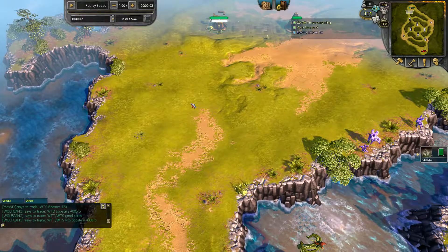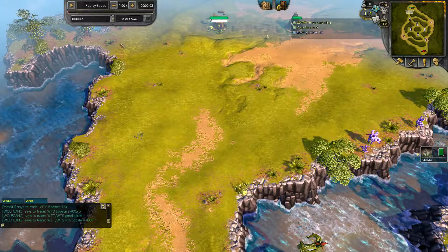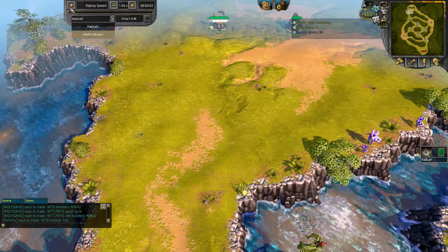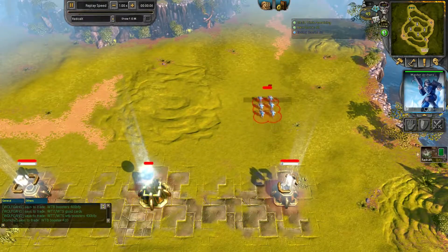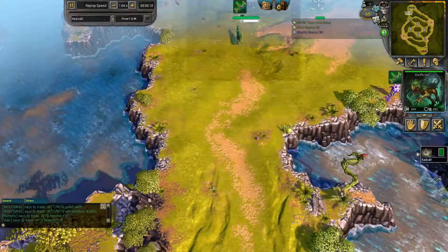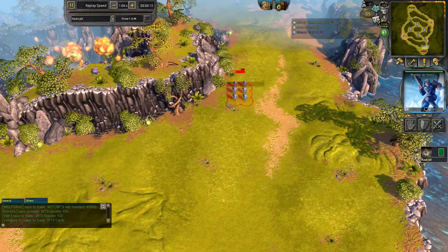Hello and welcome to another PvP replay. Today I've got a match between me and Elsa from Frozen. As his name states he's starting with Frost T1, while I'm starting with Nature. So Nature versus Frost — quite an unusual matchup.